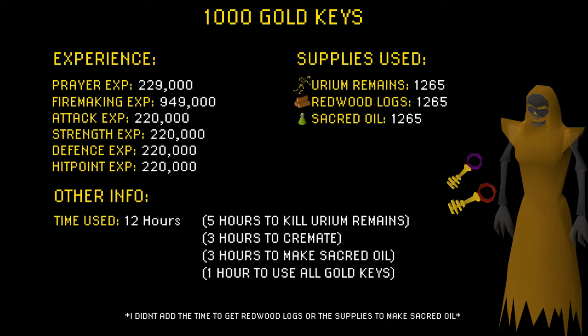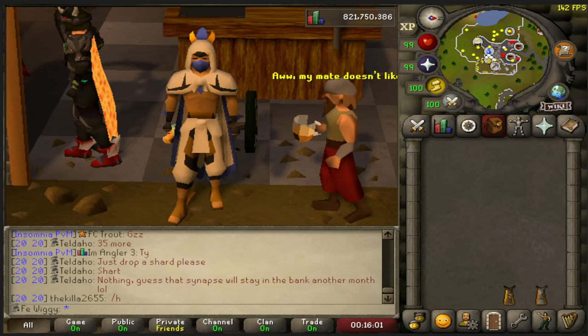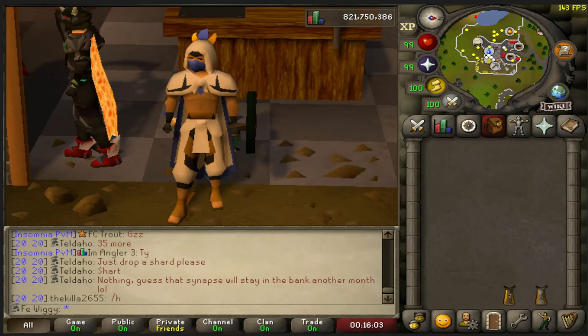When it comes to the supplies used, I used 1265 urium remains, redwood logs and sacred oil. Have in mind that you do get some crafting and firemaking exp when making sacred oil, but it's not much at all. Getting gold keys really depends on whether you are an iron man or not. If you have the money as a main, you should rather buy urium remains and redwood pyre logs. To get 1000 gold keys as a main it should cost you about 12 million GP.